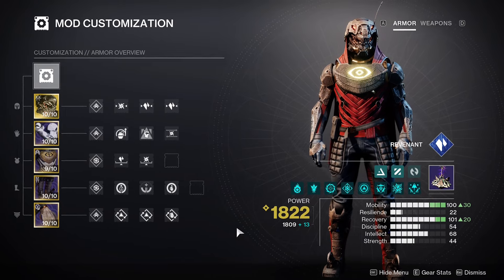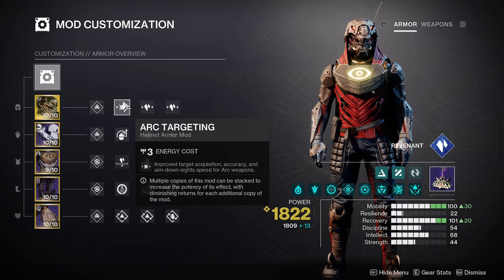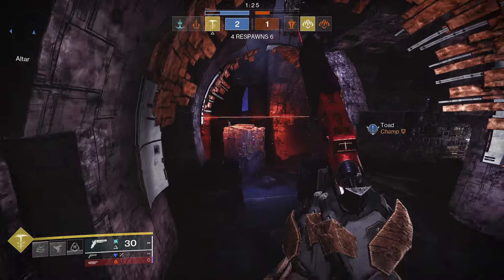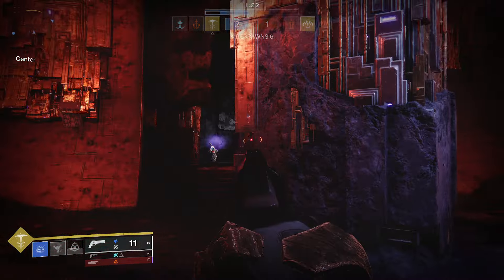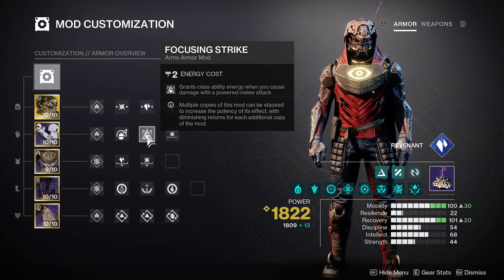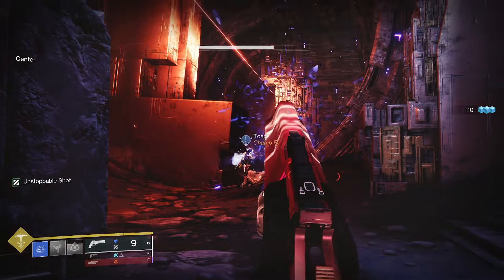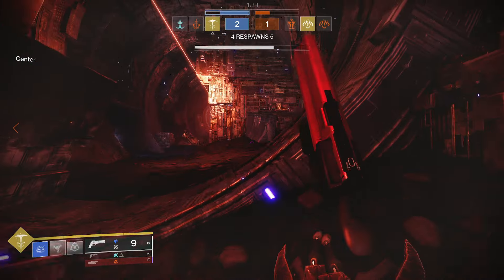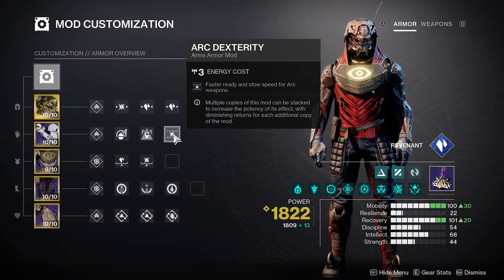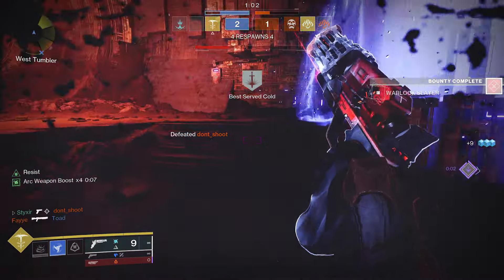Onto the mods for my Armor — you can pause and screenshot whatever you need to copy it. Arc Targeting and Double Harmonic Targeting, which in this case is Stasis, basically helps make it feel more snappy and increases the accuracy of your weapons. I run Impact Induction and Focusing Strike so that when I'm using my melee ability, I get a bit of extra energy on my Grenade and Class ability, which lets me use my Mask of Bakris Shift more and my Duskfield more for damage resistance and slow. I also like to run some Arc Dexterity — Trespasser has a lot of great stats, but Handling is not one of them, so I do this to supplement that.